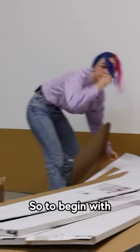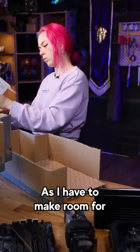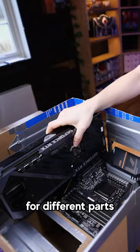First step: I got all my PC components, and I'm making a cardboard version. This is harder than it looks, as I have to make room for everything, but finally I came up with this three-story house design, with each floor having room for different parts.